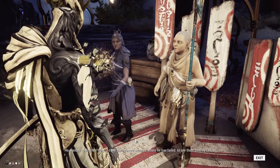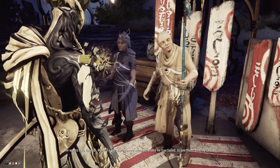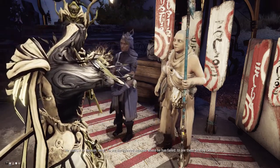First, what you want to do is head to Cetus and speak to Konzu about the infestation meteorite that hit Cetus. Then go to Bounties, select Plague Star, and start.